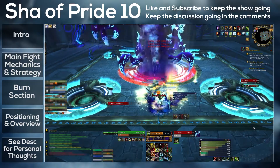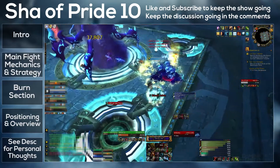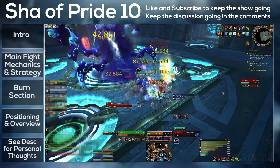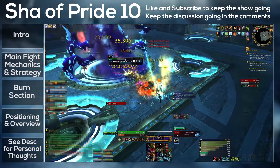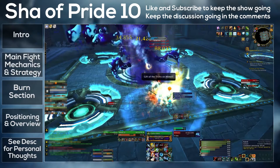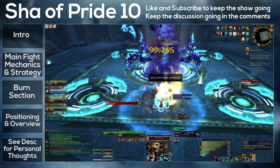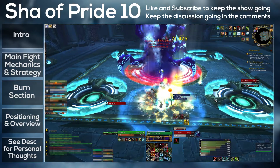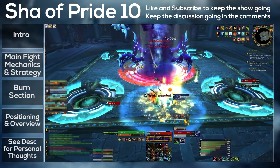You deal with the mechanics, make sure you don't die, survive to the burn, burn the boss down — that's pretty much it. In this guide I'll go through part one, which is the main fight and all the different abilities, then talk about the burn phase, and finally give you some advice on positioning and then a general overview of the fight. If you want to navigate around the video, the buttons to the side have annotations on them. Now let's get into it.